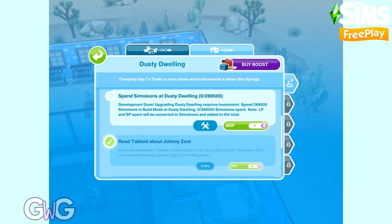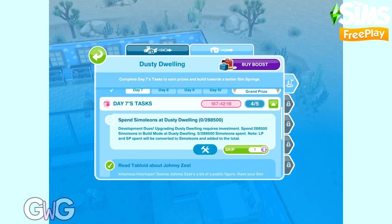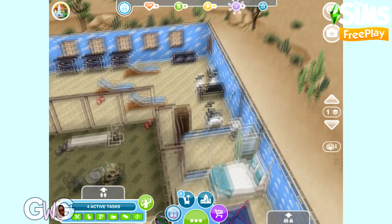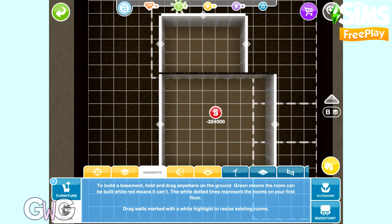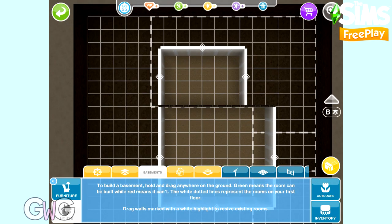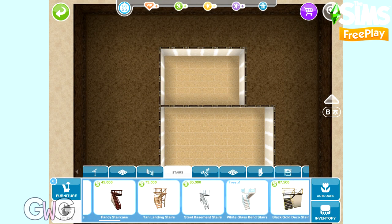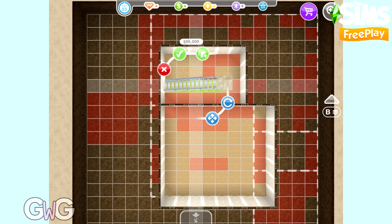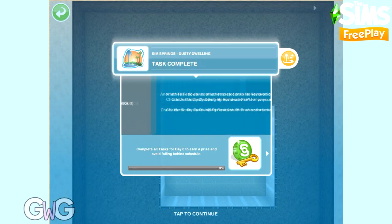The final task is to spend simoleons at Dusty Dwelling — remember this will probably be less for you if you aren't on level 55. I'm going to build some basements as my failsafe — that usually completes the task pretty quickly. Let's place some stairs too. That completes day 7. Completing day 7 earns us 3 LP and 5 social points.